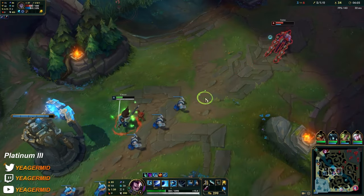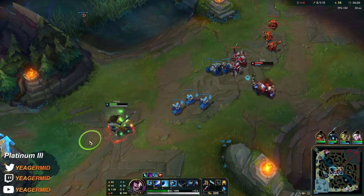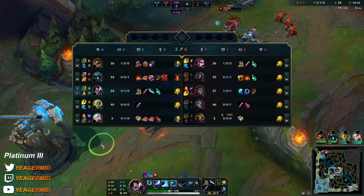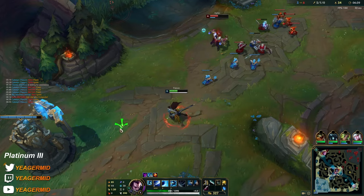I need to let the red buff heal me. How does he have a level lead? Maybe he just stood and farmed the entire wave before he roamed. This matchup can suck a bit early on.